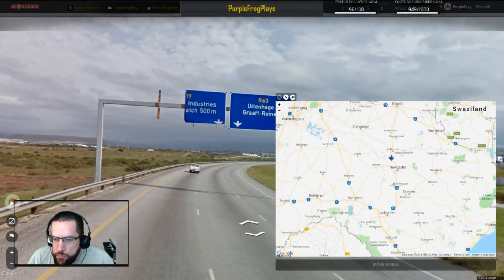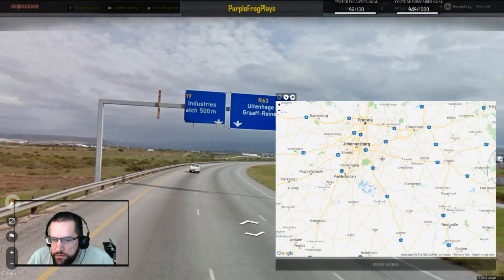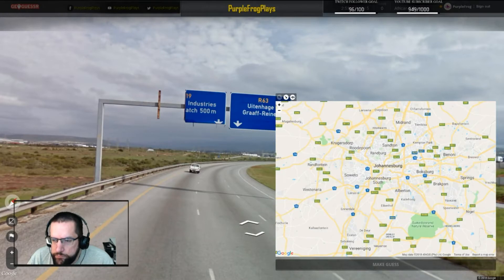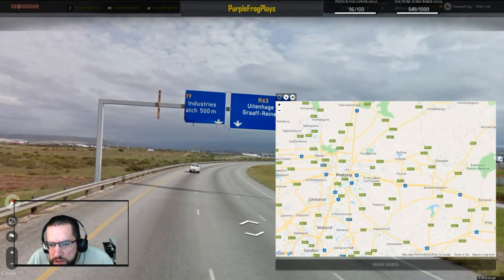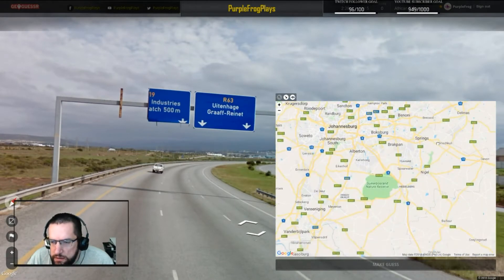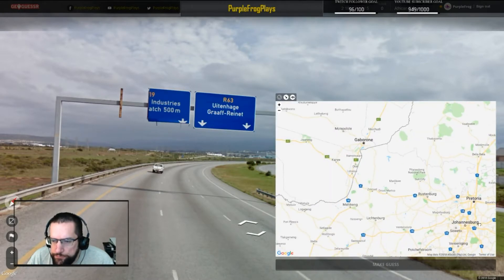Let's see if we can find the N-19 — should be up in here. Swaziland is M-R roads. I don't see a 19. Now I see M-Roads. The M-Roads are the Metropolitan Roads. And an R-63 would be somewhere towards Utanahe. That city is big enough, I think — you should be able to see it. Apparently not.